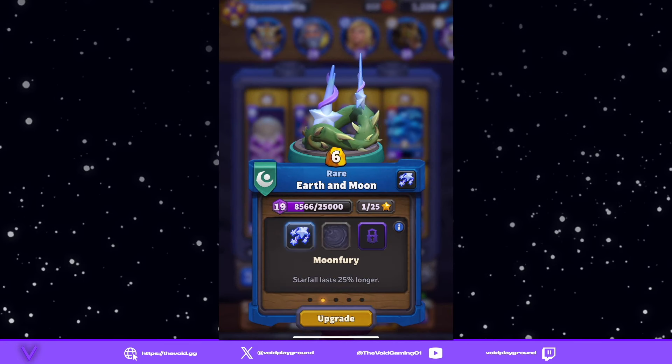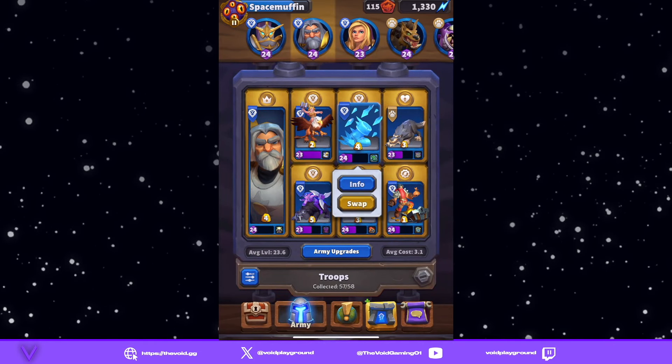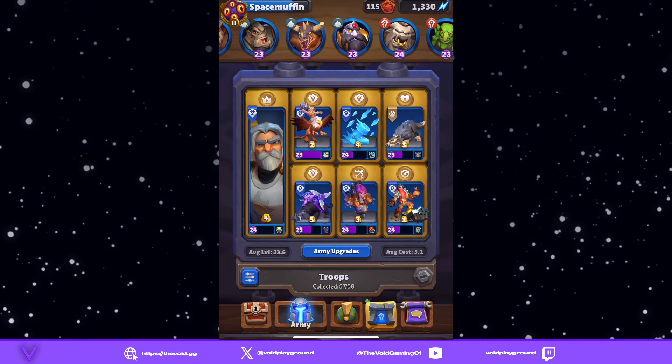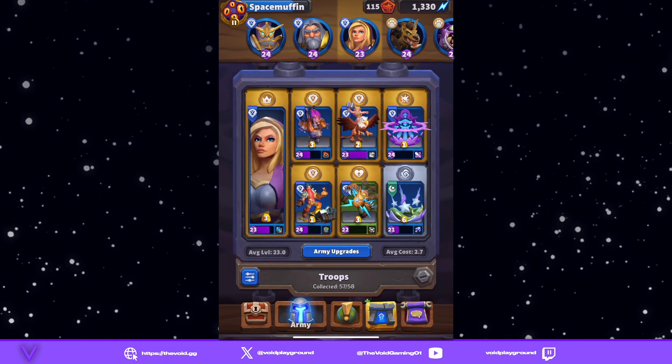So there you guys have it — Earth and Moon, kind of an interesting spell. I would like to see more spells like this where they have that dual ability. You can technically replace Blizzard with it; I still like Blizzard a little bit more since it only costs four and does both things simultaneously. But other than that it's a really good spell. Once again guys, I appreciate the 100 subscribers. We're really trying to change the channel up, looking a lot at Age of Empires Mobile. Please hit that like button, hit that subscribe button, and we will see you guys at 1000 subs and in the next video!